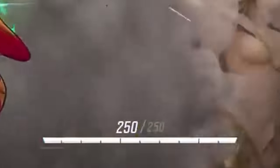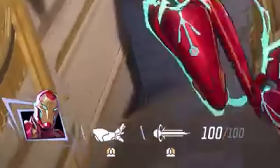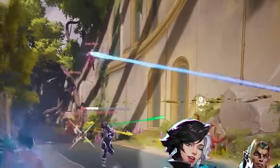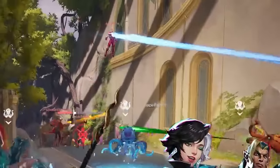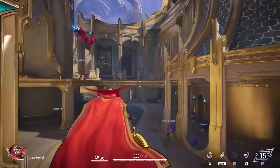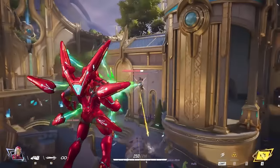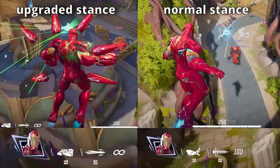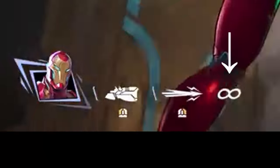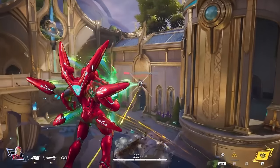Iron Man is a DPS hero with 250 health. His primary attack shoots repulsor blasts, and his secondary is a unibeam blast with 100 ammo — powerful but leaves you vulnerable. He has a movement ability to glide and fly around the map, and a power-up stance that temporarily increases damage and switches him to unlimited ammo. When you see a powered-up Iron Man, it's smart to hold cover and wait.